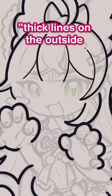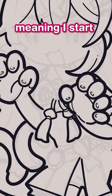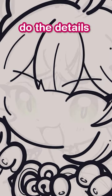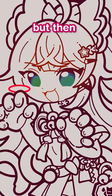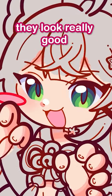In order to achieve my thick lines on the outside, thin lines on the inside look, I usually start with the former — meaning I start with a thick brush and do all the outlines. Then I zoom in and with a thinner brush, do the details. Genshin always has incredibly detailed designs, which makes it super painful to line, but then looking back at these super complex linearts, I can't help but smile — they look really good.